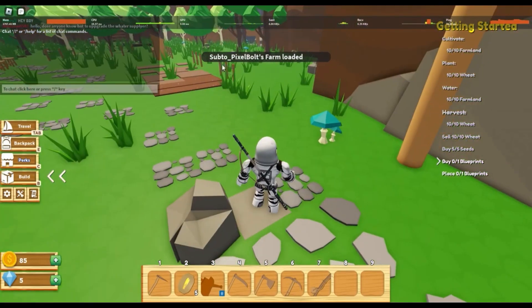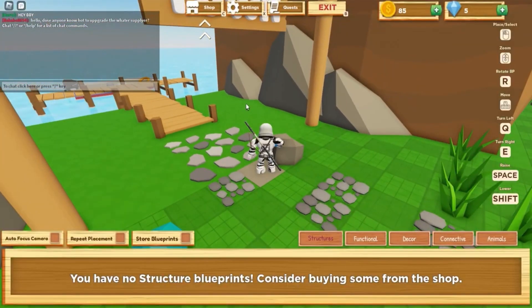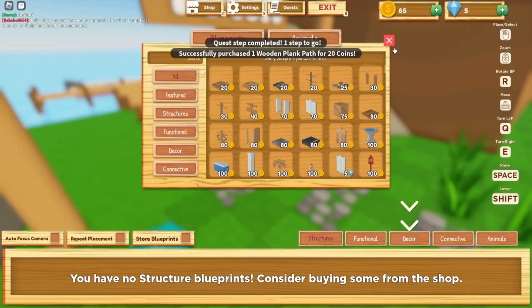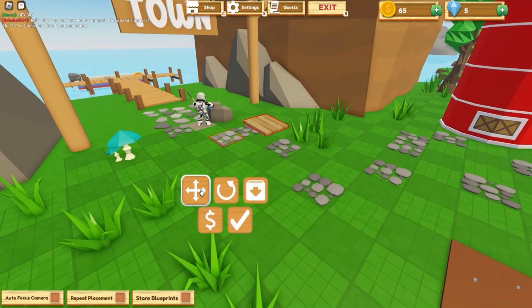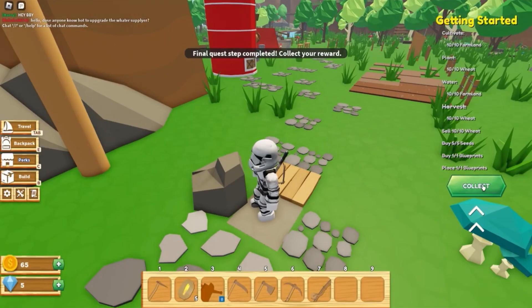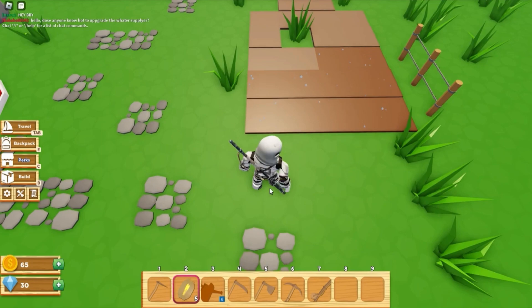So we bought five seeds. I don't know what this clean-up thing is, so I just turned that off. The shop says I have to build every blueprint I can think of, so I'll just buy this blueprint and put it right there, exit, and collect my reward — 30 gems.